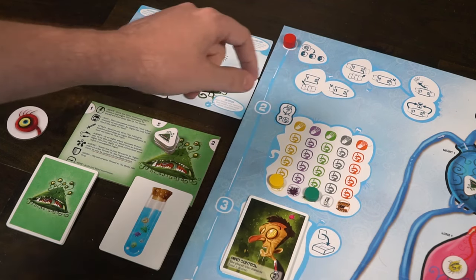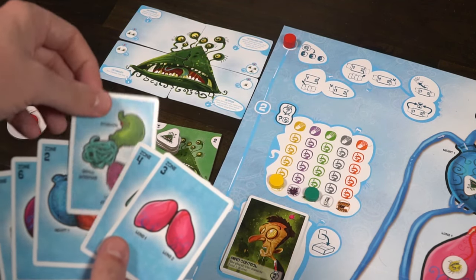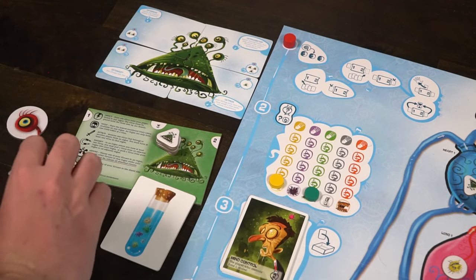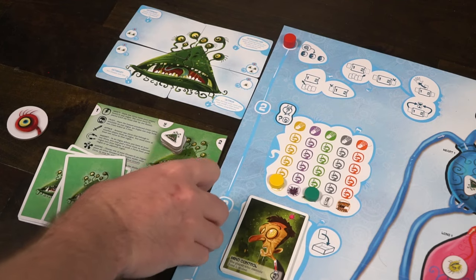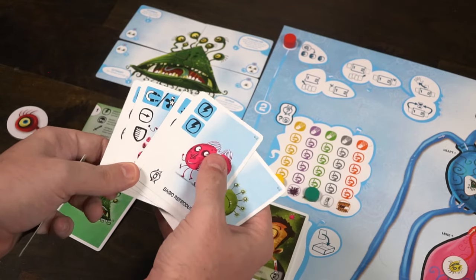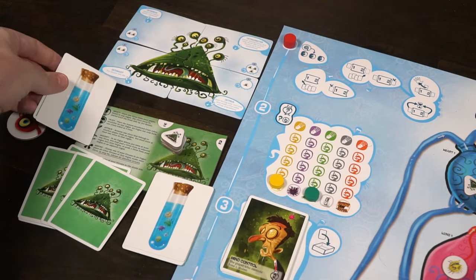You have zones like the brain, the heart, the lung, the liver, the stomach, the small and large intestines, and the kidney area. You take one zone card along with one action card and place it face down, and everybody else does the same — placed in the zone marked one. Once everyone has done that, the first player reveals what zone they're going to and what they're going to do with their virus.